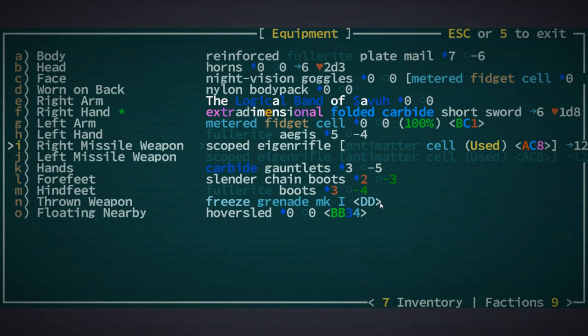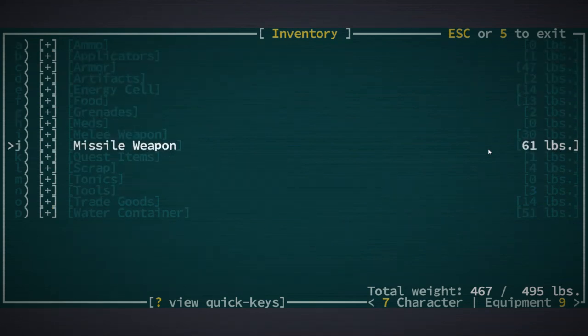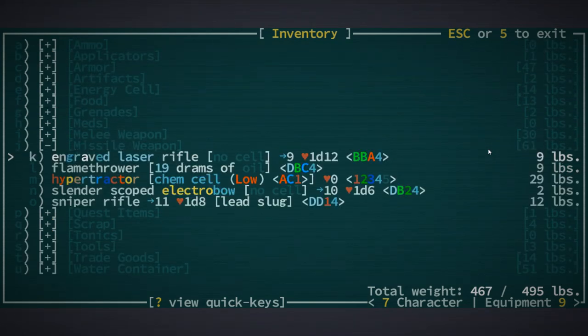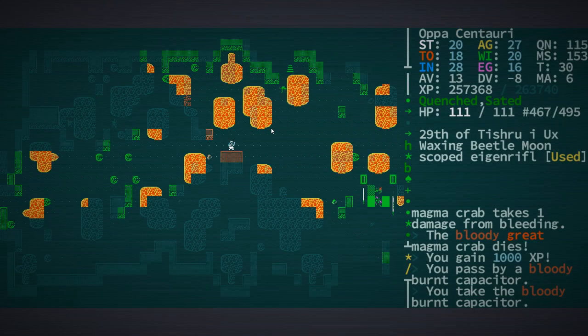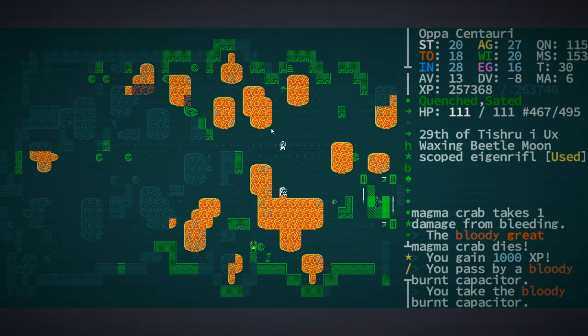There are a couple of things that are going to make this possible. One is I found an engin rifle which I scoped - I literally just found that in the magma mines. And this antimatter cell right here was actually in that engraved laser rifle. If you remember when I got that in the previous episode, it had said like 'small trinket' or something - that was actually an antimatter cell. So we have an antimatter cell and we're not going to need to use stuff very much.